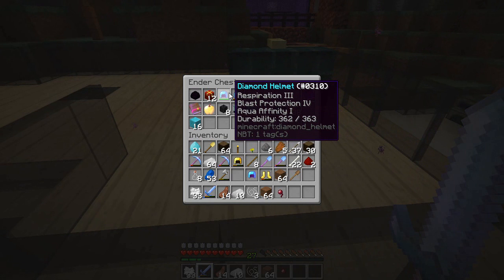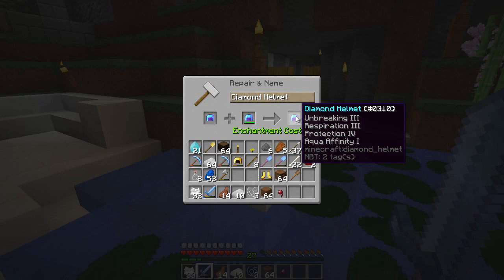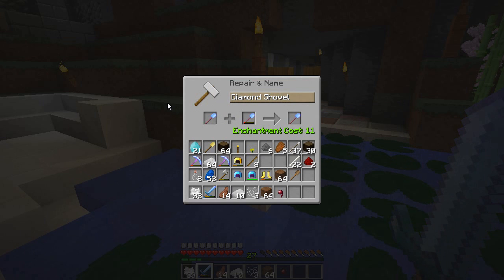Is that in my ender chest? That might very well be in my ender chest. Where's my respiration? I guess it is this one. So I want to see what this will be when we combine them. Ooh, that's expensive! But going this way it's a lot cheaper — that gives us Prot 4, Unbreaking 3, Respiration 3, Aqua Affinity 1, and that would cost us 18 levels because I would want to name it. That would leave us with only 9 levels. Let's hold off on the helmet — it's good that we know we have it. We're going to be doing a lot of building, so our diamond shovel is now going to be called Diggy Hole. So 15 levels left — we need 3 more in order to combine the helmets. But now we can get to actual work on the farm.